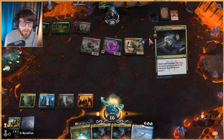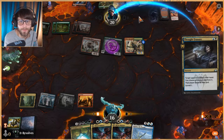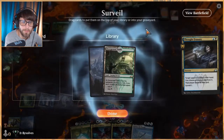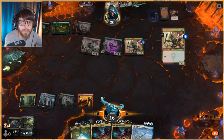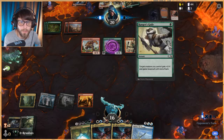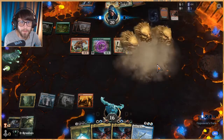Thought Erasure and still not a land. We're probably going to take that Questing Beast — we just can't let them have that. But wait, Embercleave — yeah, that's what we take. We take it, but we're pretty much dead this coming turn. 4, 8, 9, 10, 11, 12, 13, 14, 15 — we're one away, plus they've got Ranger's Guile so they kill us. They get to Ranger's Guile and they got it.